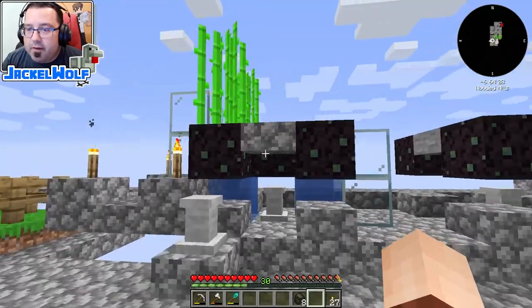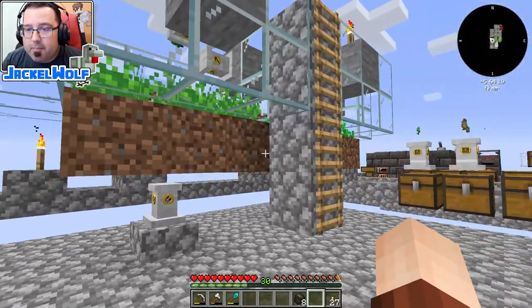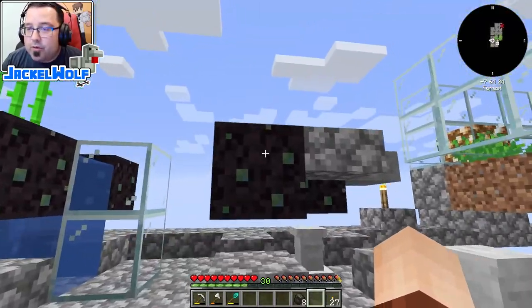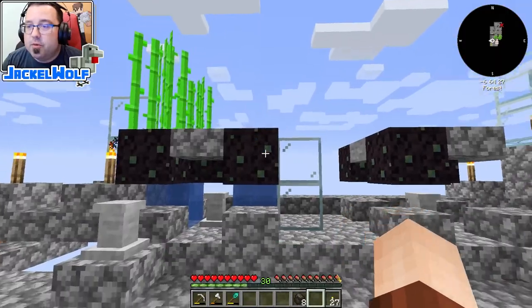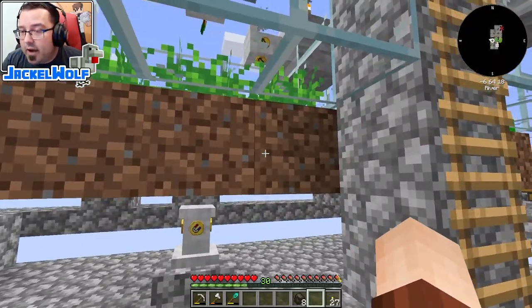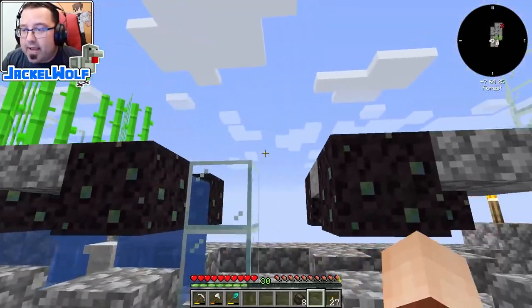I've got a little bit of an area here set up, very similar to the farms I did over here in the past, but it's not going to be quite the same. That is because sugar cane — and while we're at it we're going to do the cactus because they are very similar — they are not handled in the same way that plants like carrots, potatoes, and wheat are handled. Instead, they're handled more like a block would be.